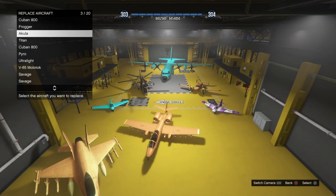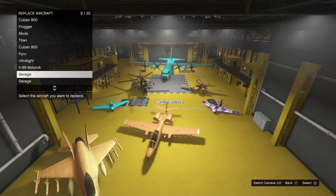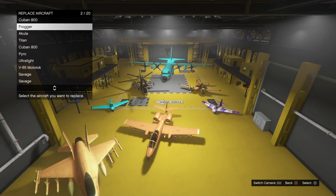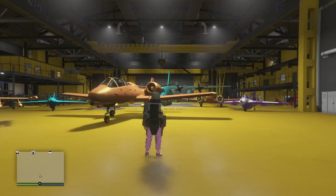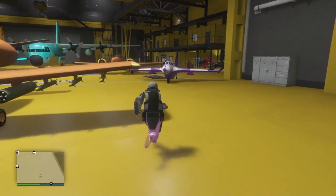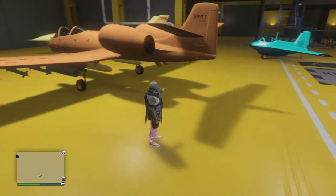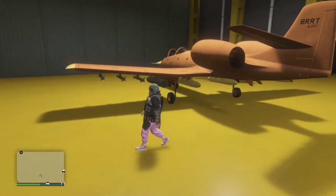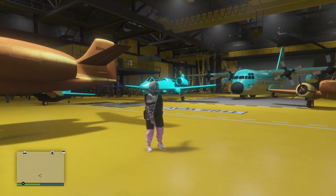Once you guys are in here, you guys will see my orange B-11 right there — the one that I had before, the one that spawned at the casino. This is how you're going to know that they duplicated. You want to go to the plane that you're putting it over, which in my case is the Savage right here. Double click it, and the plane should go right there. You'll see that I have a blue B-11 with the same liveries — this is the same vehicle — and I still have the orange B-11 that I had before. The orange B-11 merged into that one and I brought this one directly back.